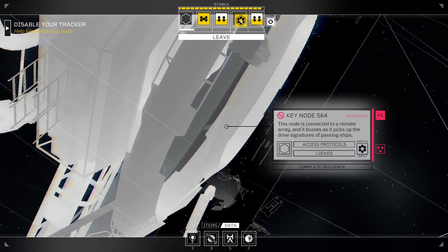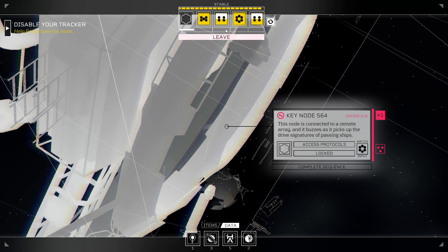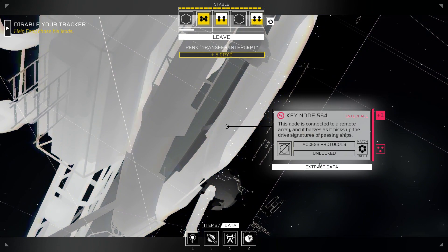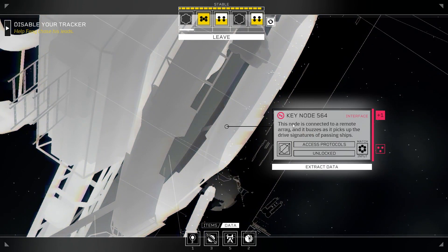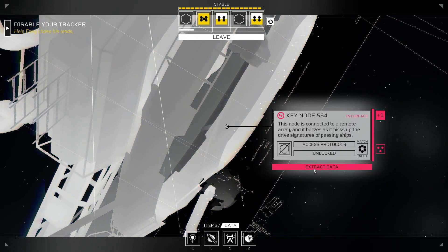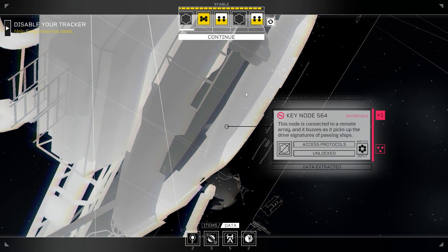This requires a six. Would a four work? No, it's just three or six, which is very weird. This node is connected to a remote array and it buzzes as it picks up the drive signatures of passing ships. Another encrypted key?